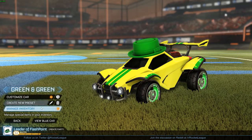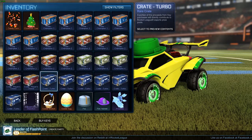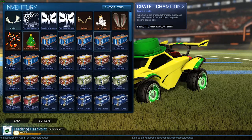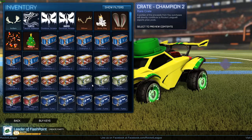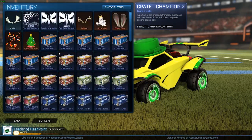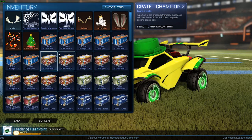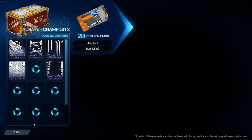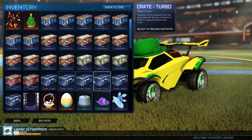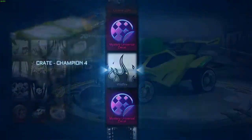What is up guys, Flashpoint here. I'm going to be doing a 20 crate opening with 20 keys. We got six turbo crates, two players choice crates, three champion fours, and a whole bunch of CC ones and CC twos. I'm here with Chair. Let's start with the twos — actually, let's just start here. Okay, here we go guys, our first crate.